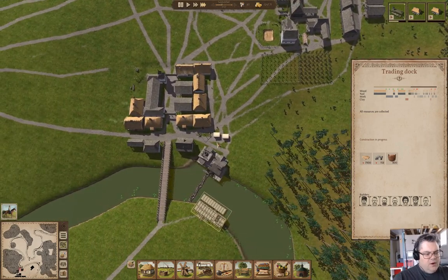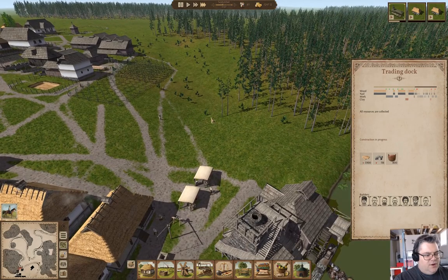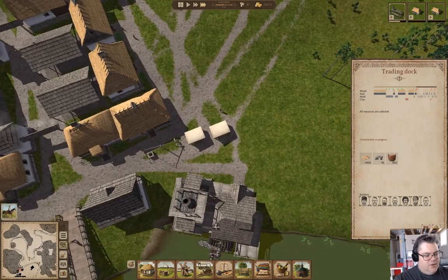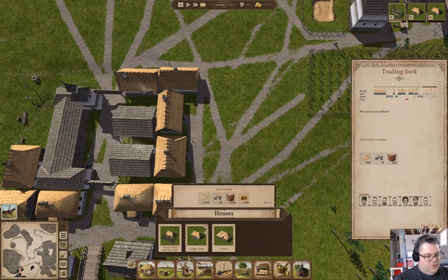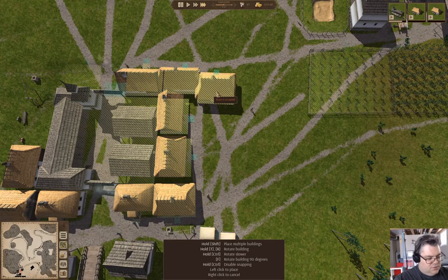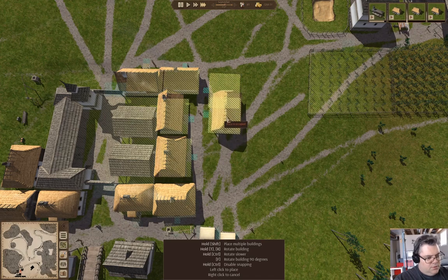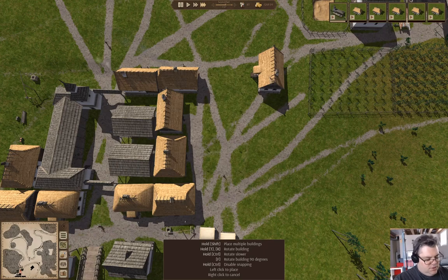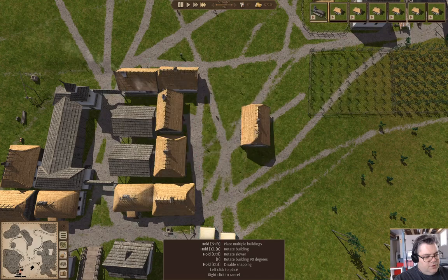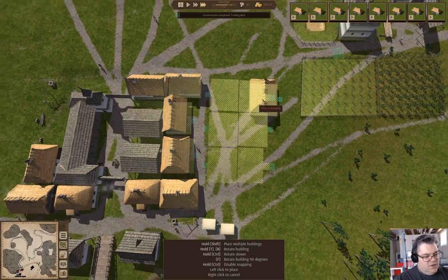Where am I going to put them? Let's look at the lay of the land here. I think I can get a few in around here. So if I grab a village house, it could go along here — one, two, three — and then I could put them along like this. The trading dock has finished!